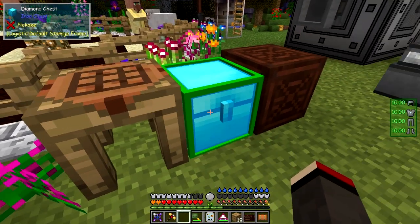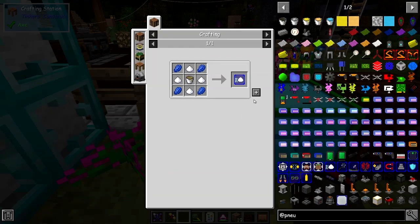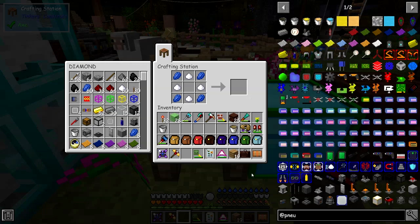So we need a speed upgrade. Let's go in here and look at the speed upgrades — it's this one, and it's got one recipe. If we have a look at this recipe more carefully, we can take this bucket of lubricant out of here.